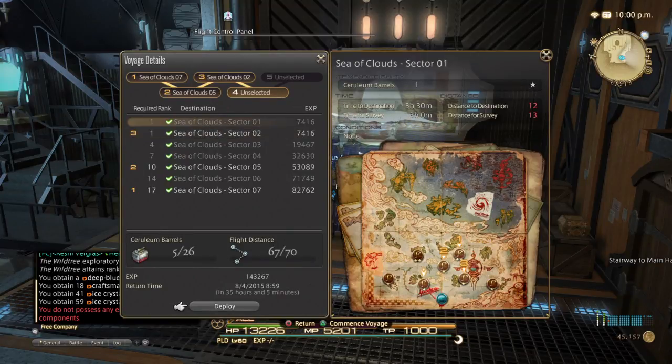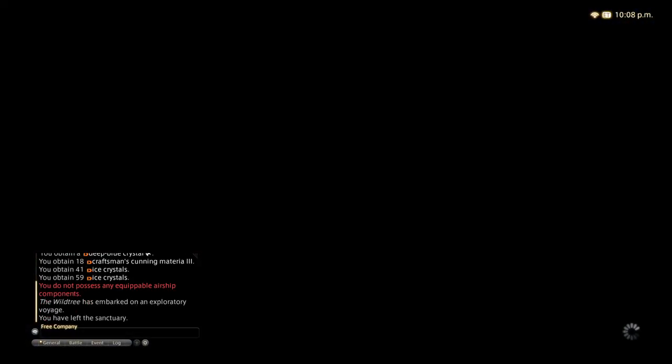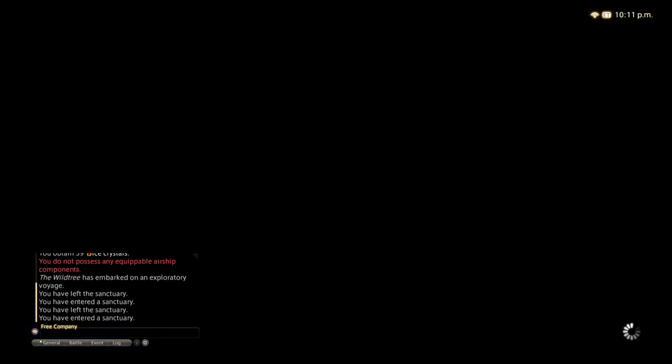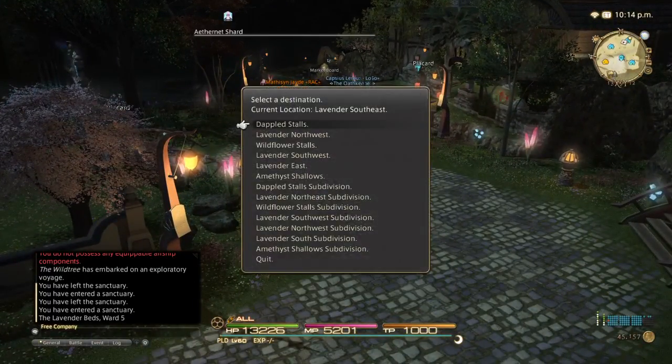It's estimating — actually, that's the exact return time: 35 hours and five minutes. It's going to take me five cerulean barrels. The cerulean barrels — I'll show you where you buy them in case you're wondering. Every airship does require one flight ticket and however many barrels are required for your trip. You get them from the NPCs in your free company housing area. I'll run to the one here in Lavender Beds and show you where it's located, but each area does have its own designated NPC wherever their shops are located.